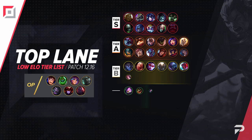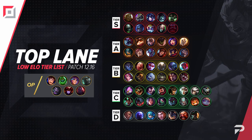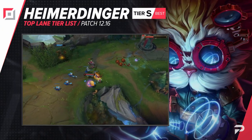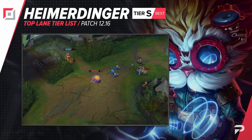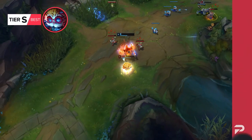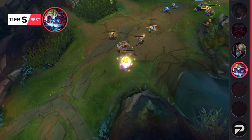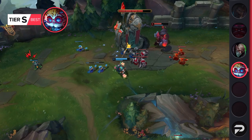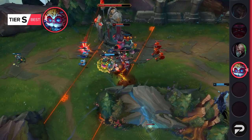First on our list, it's the top laners. Heimerdinger moves up to the S tier. He doesn't really have any bad matchups and worst case scenario, you just hard shove and neutralize an opponent. But in most cases, you'll be doing a lot more than that. Heimer's ability to perma-shove lanes and harass opponents as they try to farm under tower allows him to build up a ramping CS lead.